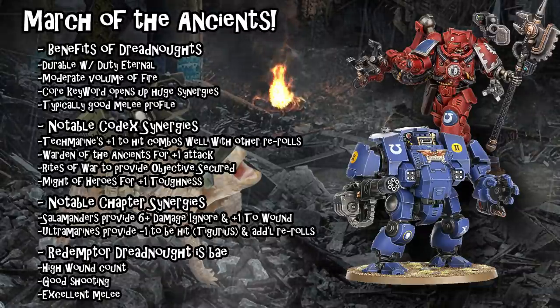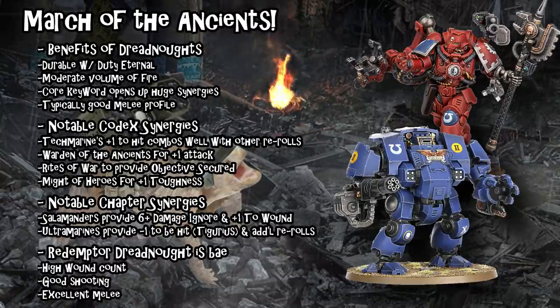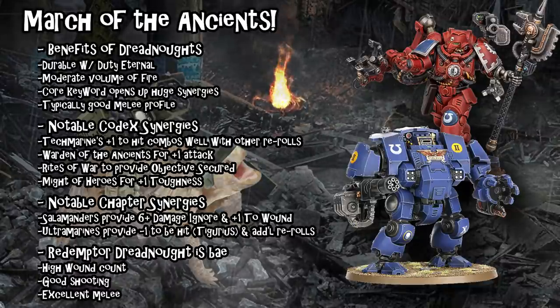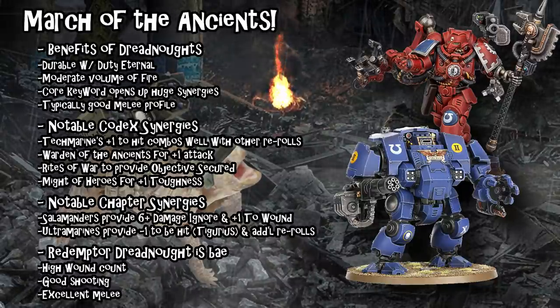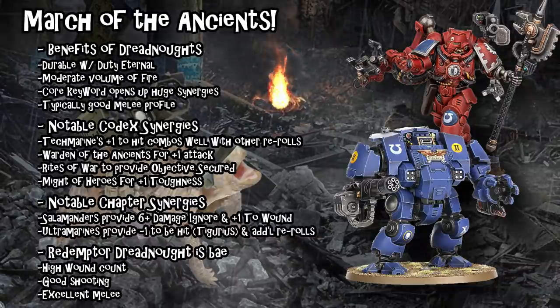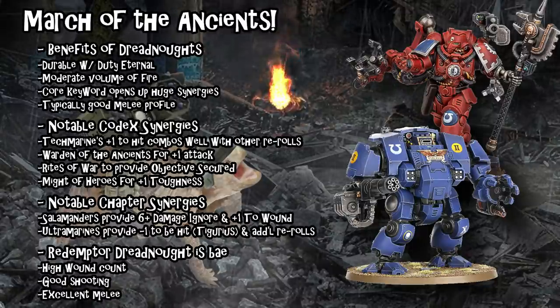I'm not going to go through all the buffs you can put on them — it is an even greater swath than tanks. Things like the Iron Hands' ability to get a six-plus damage ignore, the Salamanders' Obsidian Aquila giving a six-plus damage ignore as well, Might of Heroes to get them to Toughness 8 which is a big breaking point, multiple ways to get them an invulnerable save. An important part of the combination is the Rites of War Warlord trait from the Space Marine Codex — that gives all of them objective-secured, so enemy objective-secured units running into your castle of Dreadnoughts aren't automatically going to take that objective away. They have to outnumber you, and with Onslaught Gatling Cannons on all those Redemptors, they're not going to have much trouble scything through infantry.